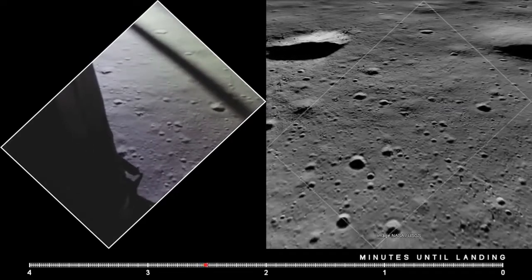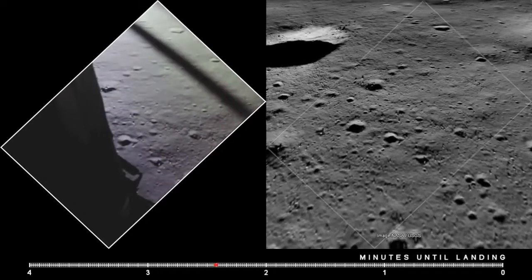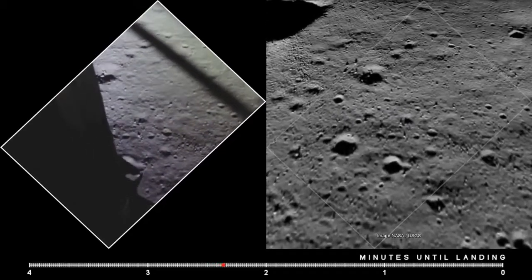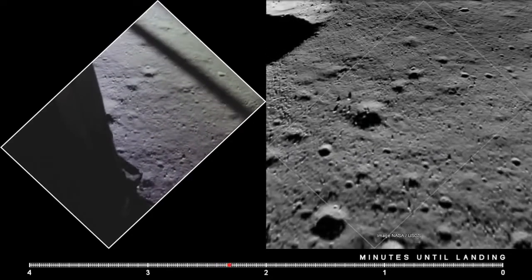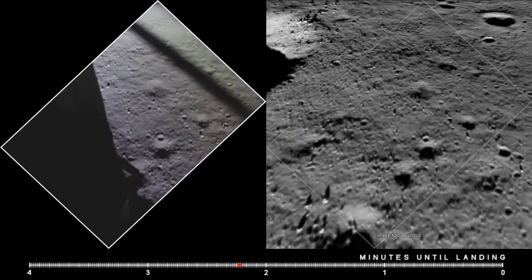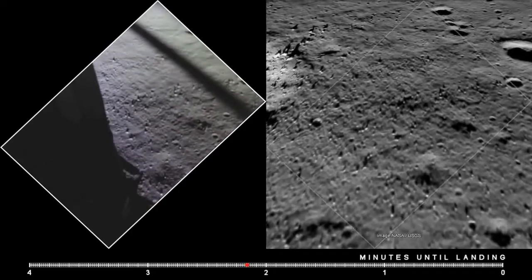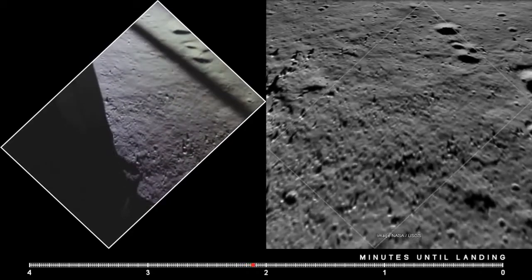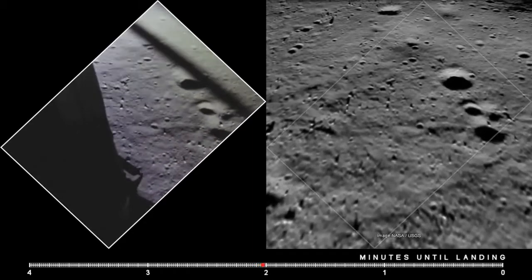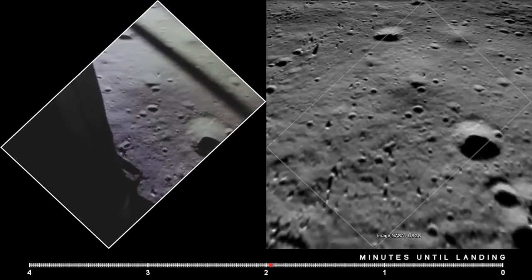540 feet, down to 30. Down to 15. Down to 15, they're 400 feet. Down to 9. Gate forward. 10 and 50 feet, down at 4. 30, drift and a half down. They're spiked on horizontal velocity.